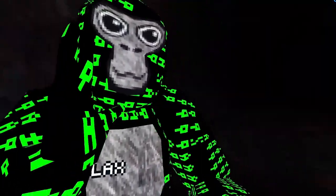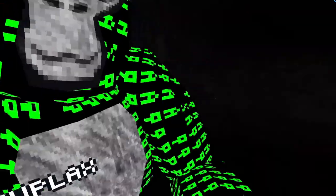Because as you might know, Gorilla Tag is serious about fall damage. This drop right here is fatal. So what you need to do is fly over this edge.